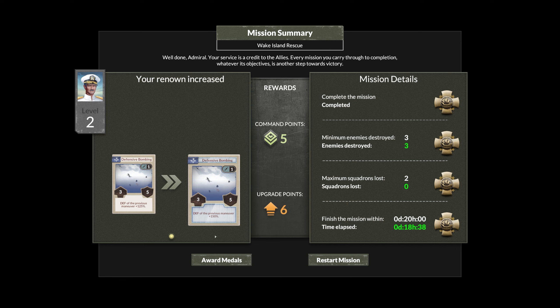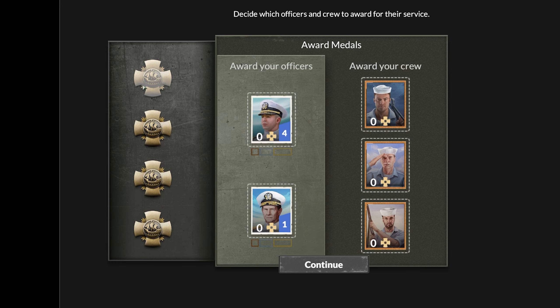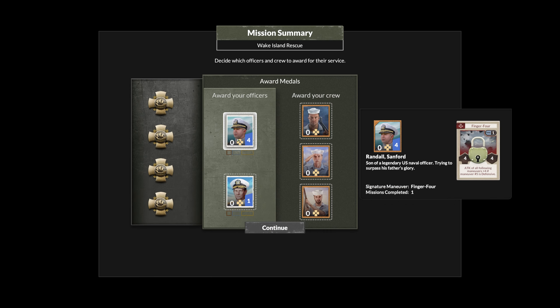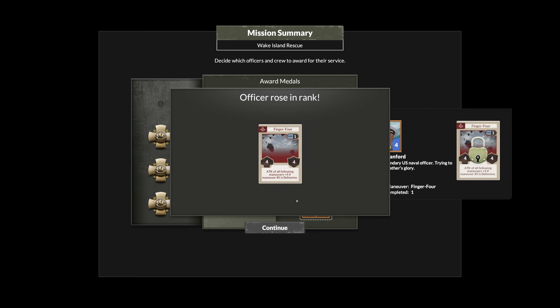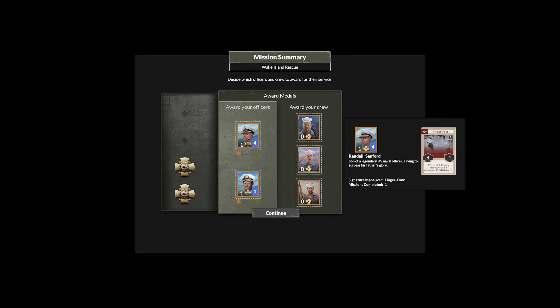We got all four — very very good. I have my own maneuver, and it just got upgraded from 125 to 250, which is nice. We can award medals and promotions — that's actually how each officer gets a card attached to them that we can use during the attack. The only way to unlock cards is to give officers a medal. We're going to give them each one. I imagine if I give them more, it'll upgrade the card.